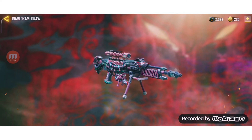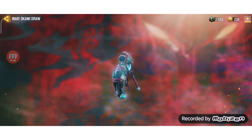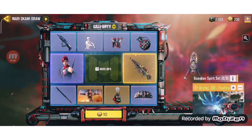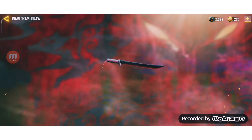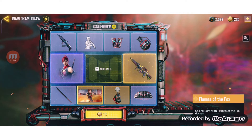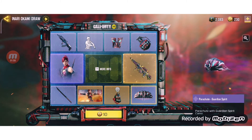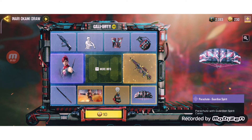It actually looks cool but I don't really play with the Arctic 50 that much, so I don't really want this. Now it's glowing — yeah, that looks good. And this is what I really want — the katana. Oh, this thing looks sleek, straight shiny! This is the calling card, nobody really cares. And this is the parachute, which my brother got when he did it.